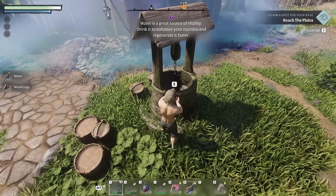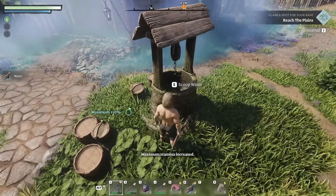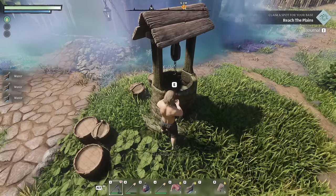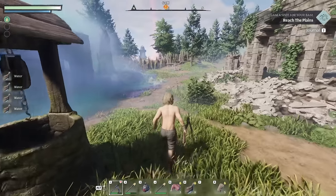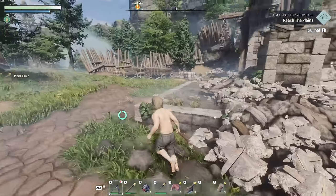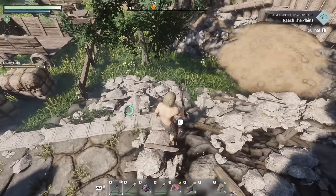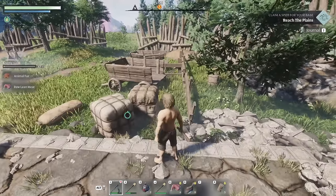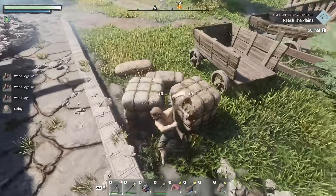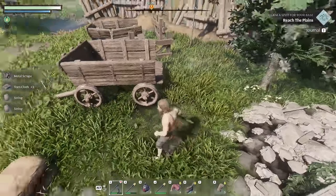Water is a great source of vitality — drink it to enhance your stamina and regenerate it faster. I'm picking it up in little pouches, scooping it. That's convenient having a well right near our house. Found some plant fiber, a little bunny — got meat and more animal fur. More string, wood, and metal scraps.